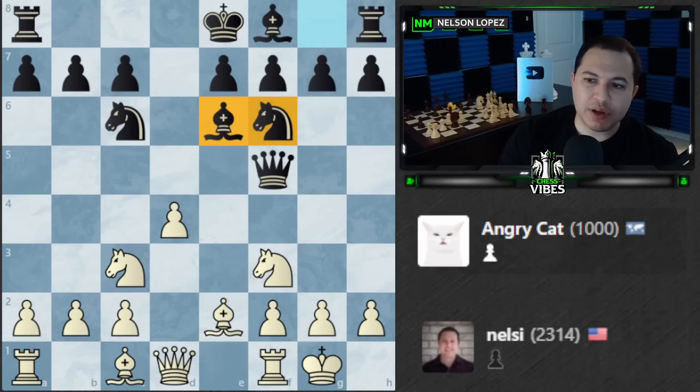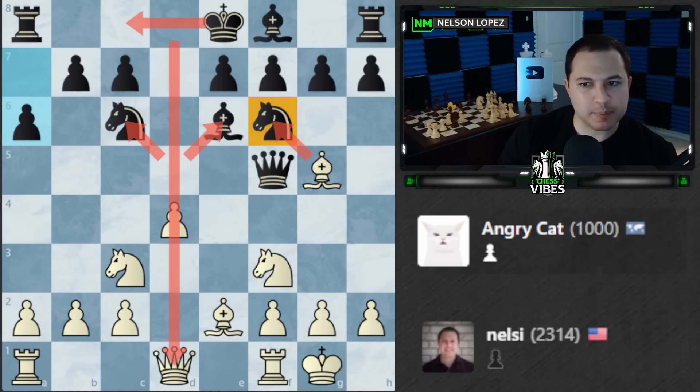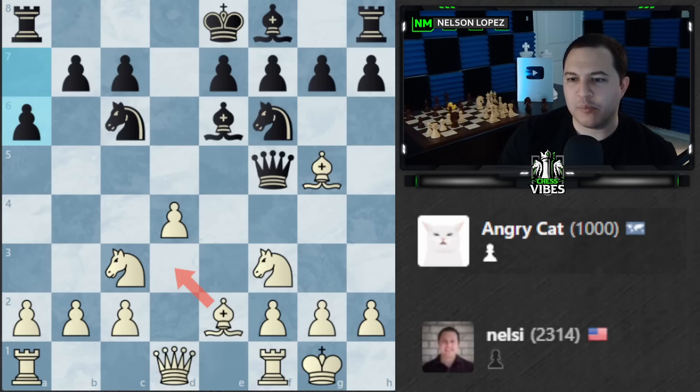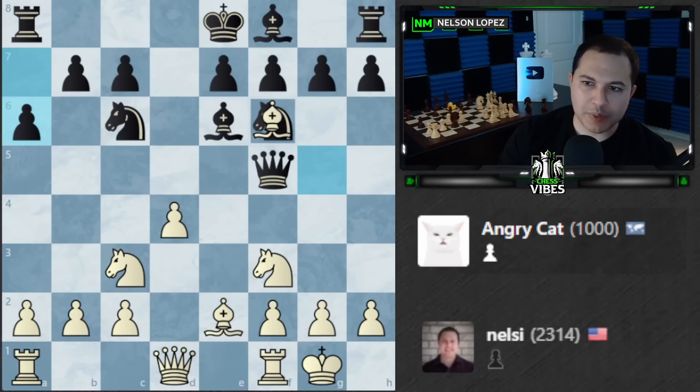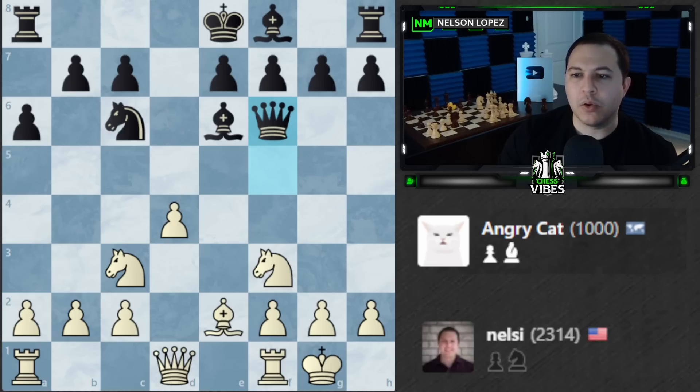Whenever you see pieces lined up like this you want to look for tactics. I was looking for a fork but black has enough pieces covering it. Maybe Bishop g5 to potentially take this, followed by d5 which would fork the pieces. I think I can win a piece here — though there's going to be castling which puts a pin on my pawn, but Bishop d3 should handle that. I'll take this and follow up with d5 to win a piece. He took with the queen — I was going to play Bishop d3 but now I can't.